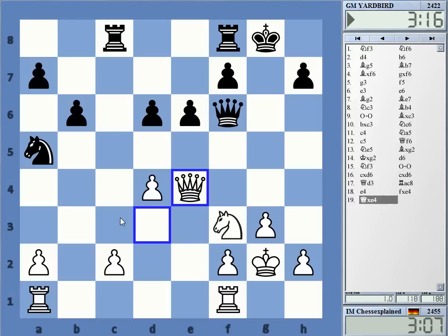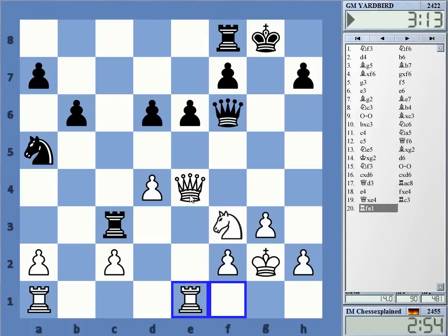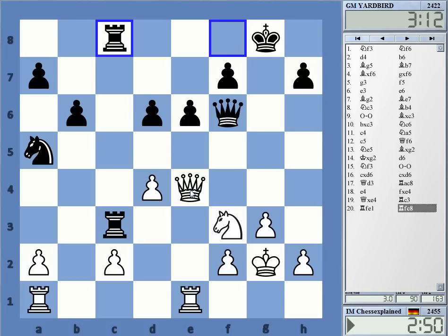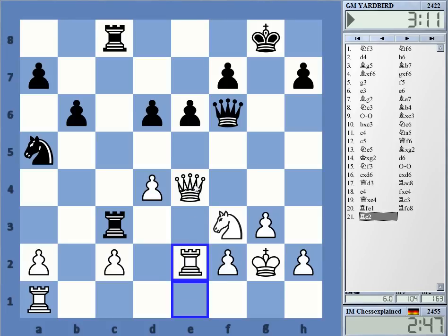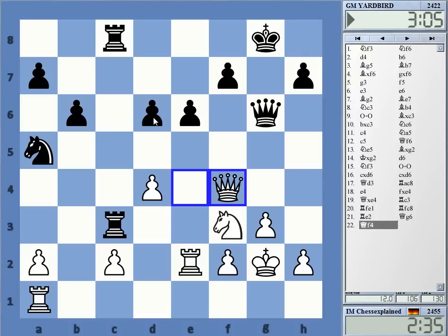I have those weaknesses here on the c-file. Black is definitely okay here, that's no question. I was thinking rook two but it looks a bit passive — yeah, but maybe I don't have any big choice. Trying to get to the d6 pawn. We can maybe just still take on c2. Yeah, the whole situation is not totally clear because of his somewhat weak pawn and a weak king.